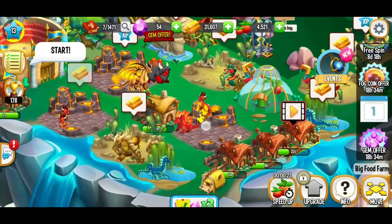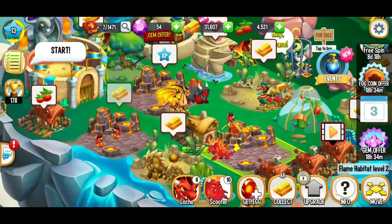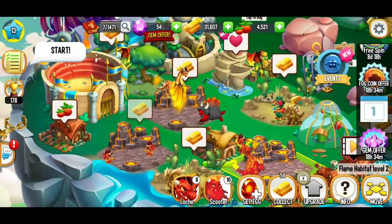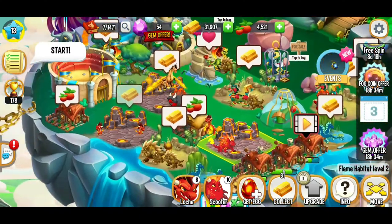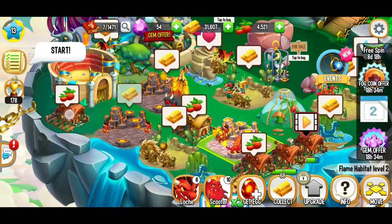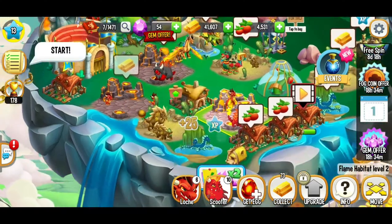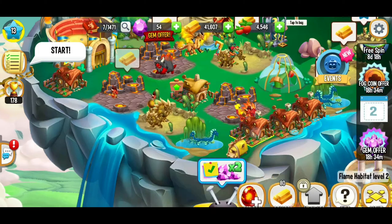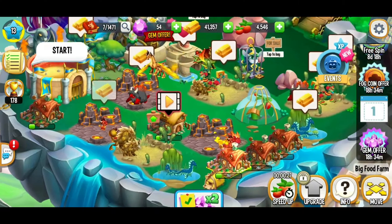Yesterday we were upgrading our habitats — for example, we upgraded our flame habitat here and this habitat as well, so now our habitats are doing pretty good. We're getting some progress going and we're going to be able to collect a lot more gold overall. Our food is starting to be ready, and there we go — yes, there's a dragon fruit! Beautiful.